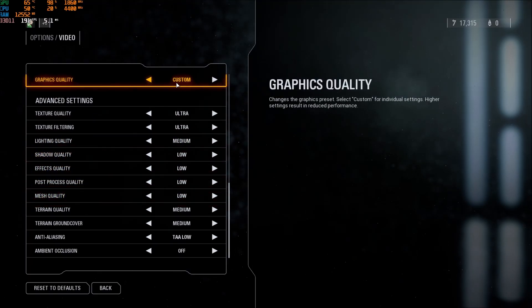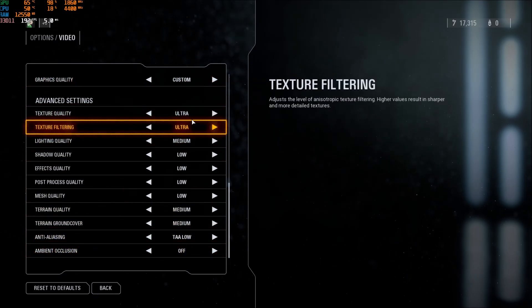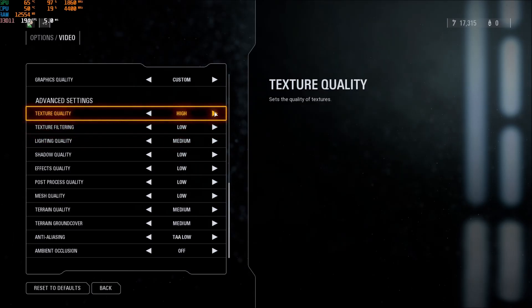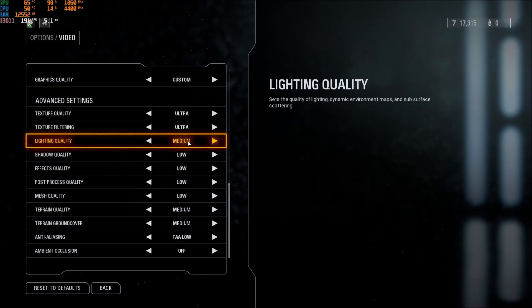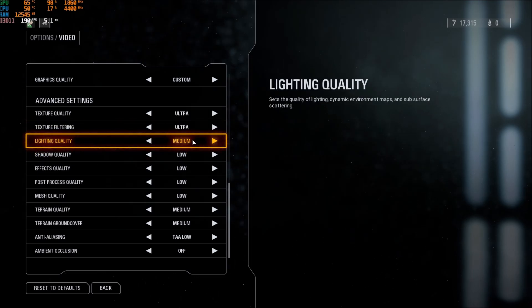So now the settings. For graphic quality, make sure that you're using custom, because we want to customize all those options. Let's start with texture quality — if you have 4GB or more of VRAM, you can play ultra. If you have 3GB, go with high. If you have 2GB, go with medium. And less than 2GB, go with low. Lighting quality — I recommend medium. Between low and medium I didn't see a big difference in FPS, and my lighting was better. When you go to high and ultra, it takes a lot of resources, so medium is a good bet.